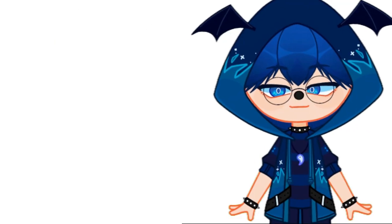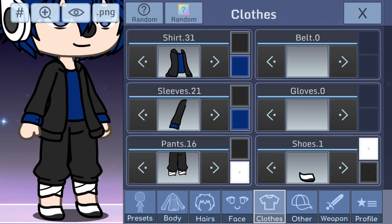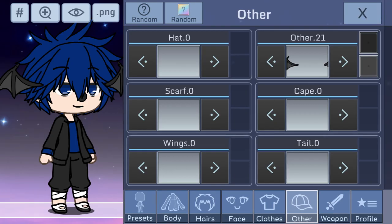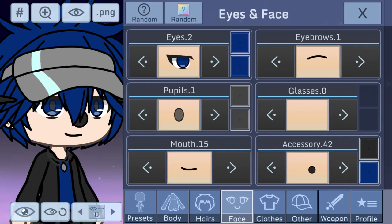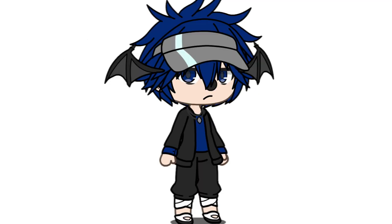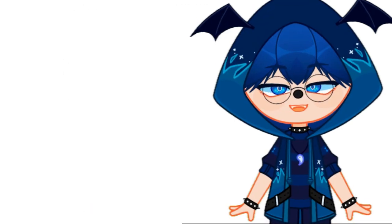We start by looking at the base — we have a normal OC and we change some things like the hair and the eyes. We put the nose, and I try to replicate the clothes. I find the bat wings, and since I can't find the pot, I put this cap on it. A simple necklace, because the one I have isn't there, and well, pupils and a face of hate. That would be my OC in Gacha Look.